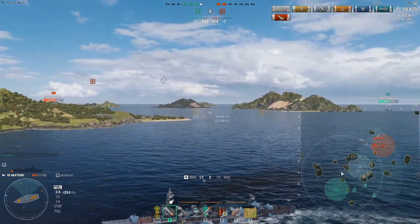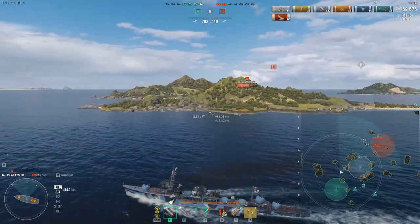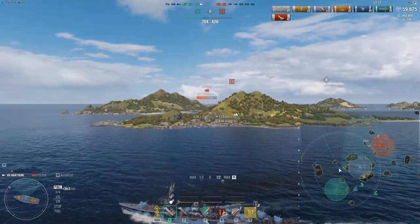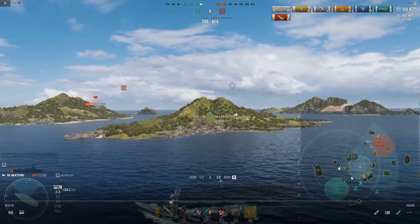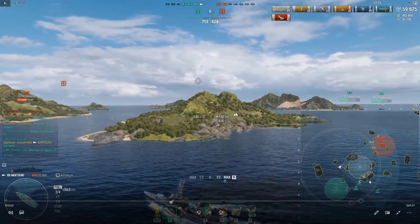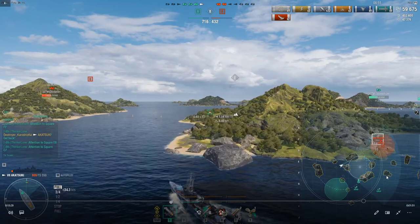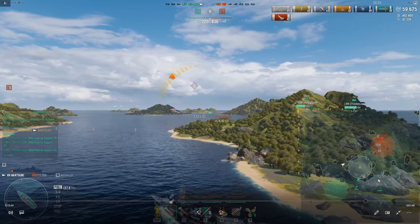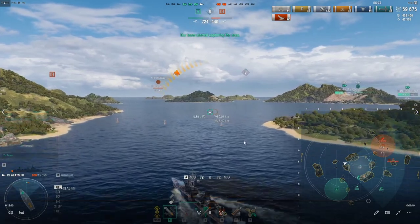That Gneisenau probably would have YOLO'd that Sinop right out of the gate, and we would have been down that battleship a lot sooner. Now I let the team know I was pushing B cap, and my Fiji told me to get back — he was pinging back up here, which I interpreted as the New Orleans being somewhere back over here. So I decide I'm going to take a safer route; maybe the New Orleans is sitting over here and I'll be able to spot him before he spots me.